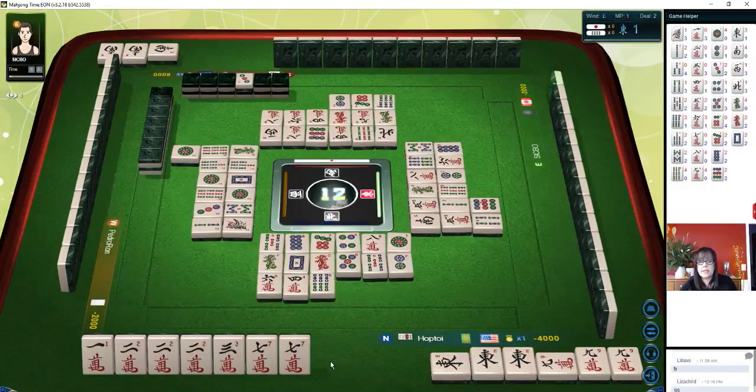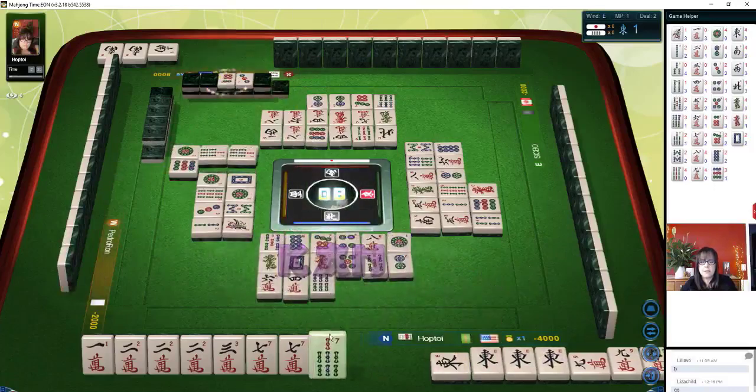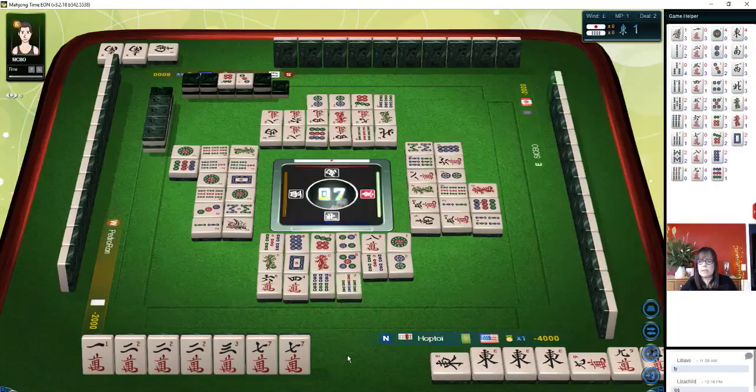Two or seven will give us a win. Two or seven crack. And there are none out for either one. Six bamboos. So we are tenpai — tenpai is ready to win. Red dragon. Two crack or seven crack will give us a win. Con — east win. We need a two crack or a seven crack. There are no twos out because we have three.